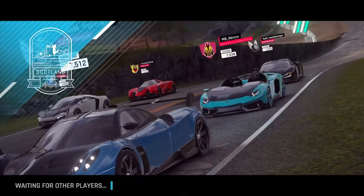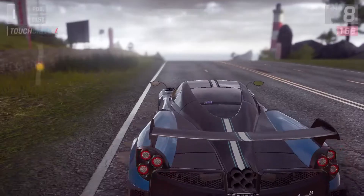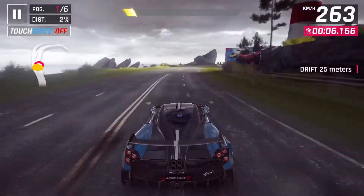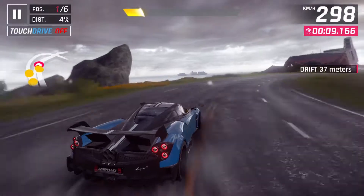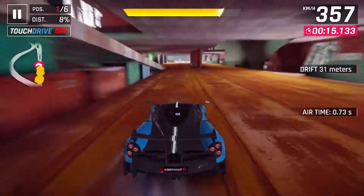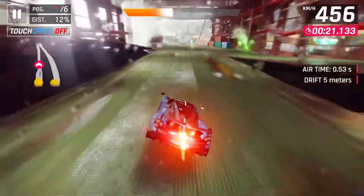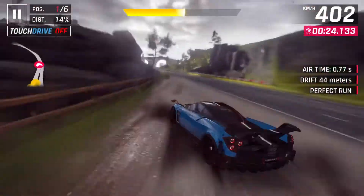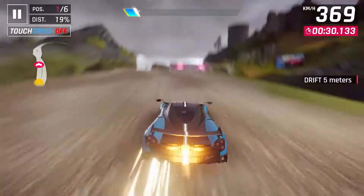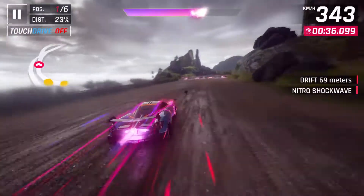We move on to race number two. This is on Scotland, which is one of my stronger locations in this game, and we start in first position. Corvettes and other B-class cars with better acceleration will try to knock us out, but we're able to complete this drift without touching the wall and use Shockwave to get up to speed. One of the drawbacks to this car is its mid-tier acceleration — it doesn't accelerate as fast as top A-class cars like the Porsche 918 Spyder or the Lamborghini Aventador J, but it still has decent enough acceleration to be competitive in most scenarios.